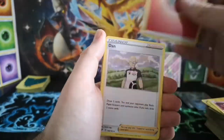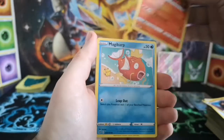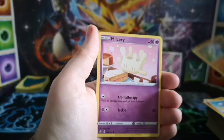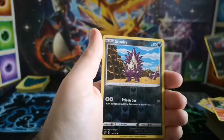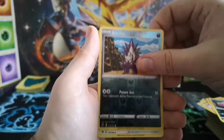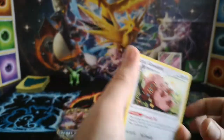Fire Energy, Duraludon, Carkol, Heatmor, Magikarp, Meditite, Misdreavus, Growlithe, Impidimp, Stonjourner and Greedent. Not great.